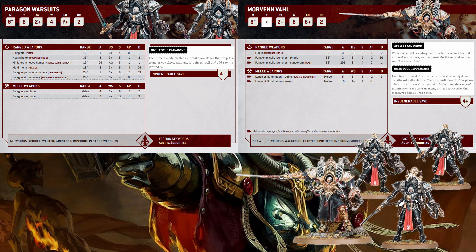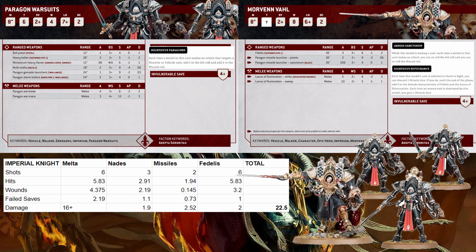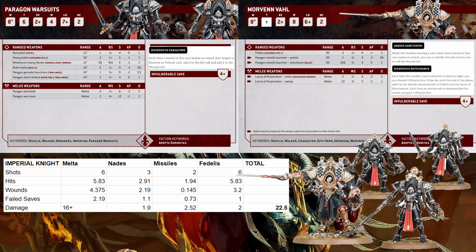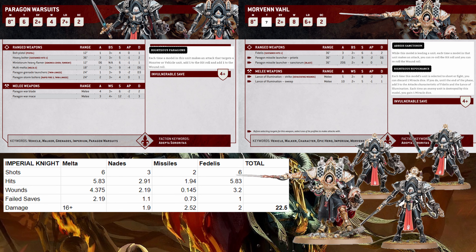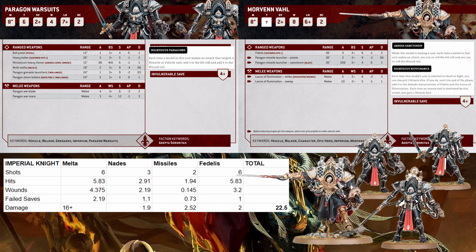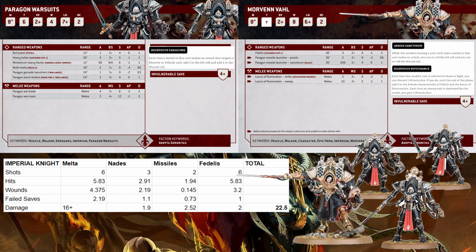Alright, let's do an imperial knight — you get the same deal. Grenade strat first. Boom — you're down to like 19 wounds. We'll calculate the feel no pain at the end. So you get 4.375 wounds from the melta. We're going to use the two miracle dice and do another 16 wounds, and that takes us to 19, leaving the knight at three wounds left.